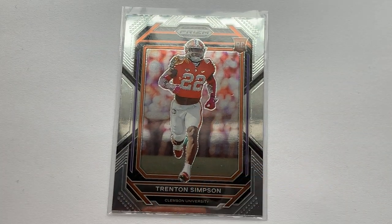This is just the base set card, unfortunately, which means it's already going to have a rough time coming back with any value. As a base set card, it's pretty much worthless. Even things like his purple ice prism rookie auto, numbered 10 out of 49, just sold for two dollars and 53 cents.